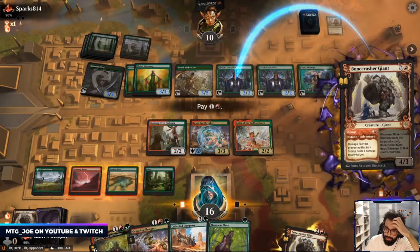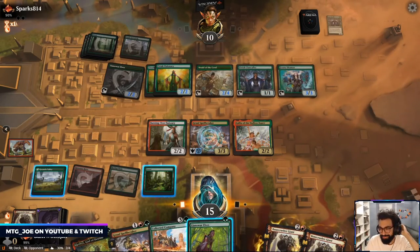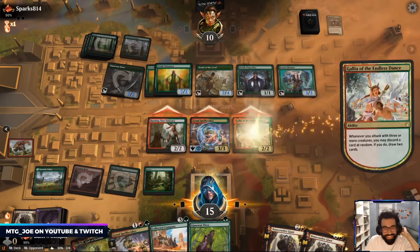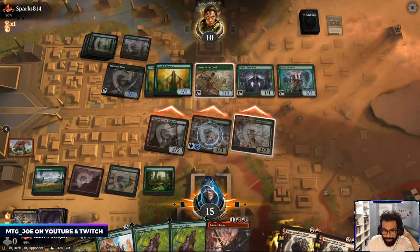Take them off one of these. If we lose to Elves then I'm done. Can we draw a red source please?